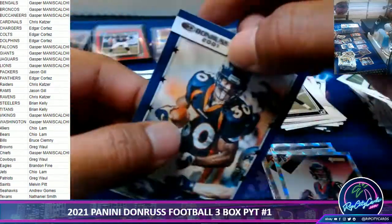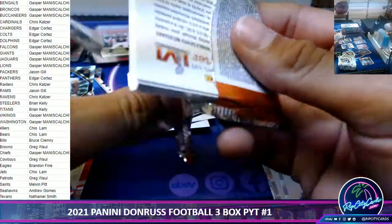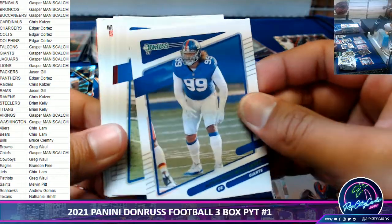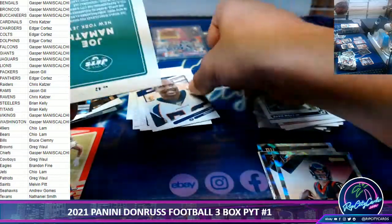Davis Mills, the rookies, and a TD. Last pack of the box. Von Miller variation, Joey Namath, Patrick — rated rookie.